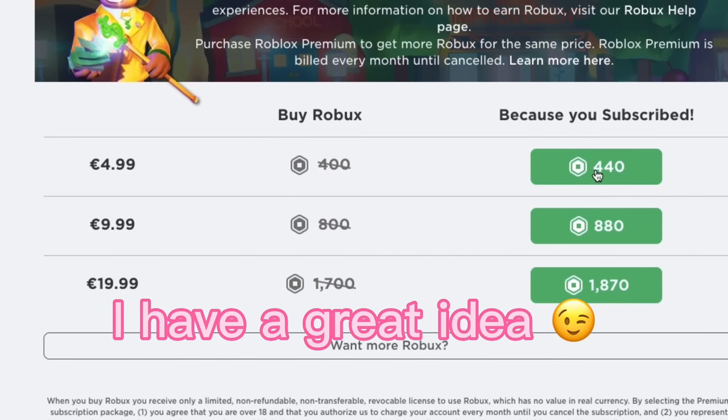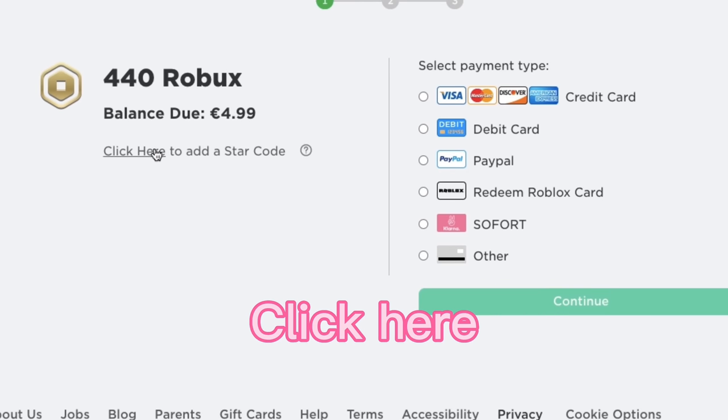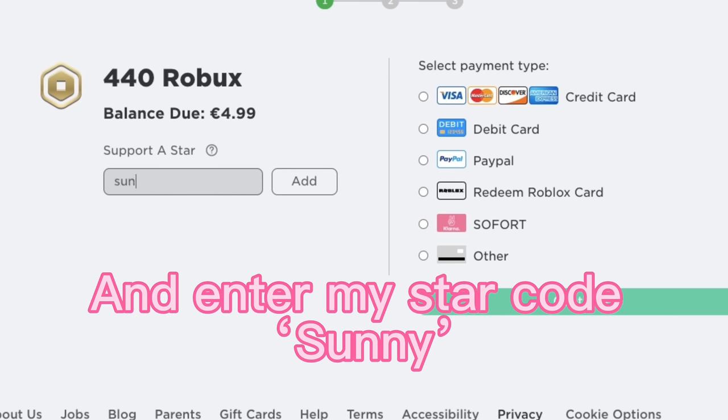When buying Robux, I have a great idea: click on the amount of Robux you are about to buy and enter my star code, Sunny.